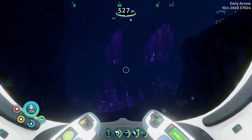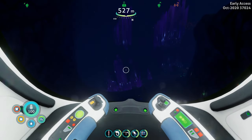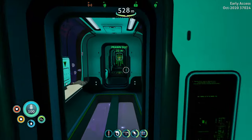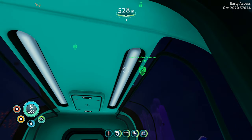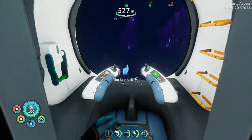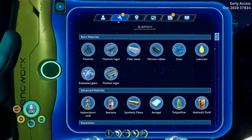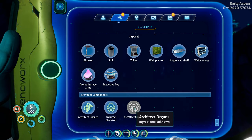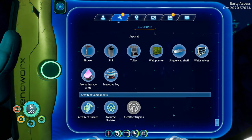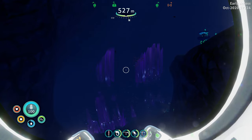Hello and welcome to Subnautica Below Zero. We are down here in the Crystal Caves, not too far from where Marguerite's base is. There's our Vent Garden Scanner and there's Marguerite's base over there. I've come down here because, from what I recall, this is where we need to find this, and it's also where we'll be able to put all of these together and complete the story on Alain's side.